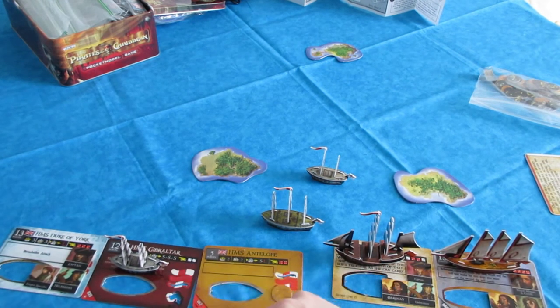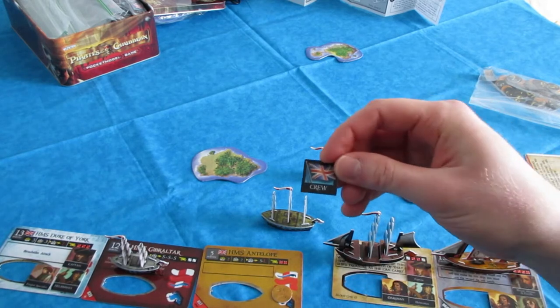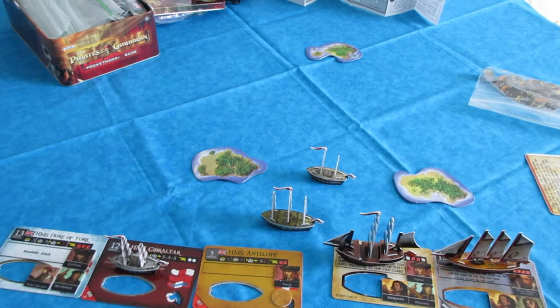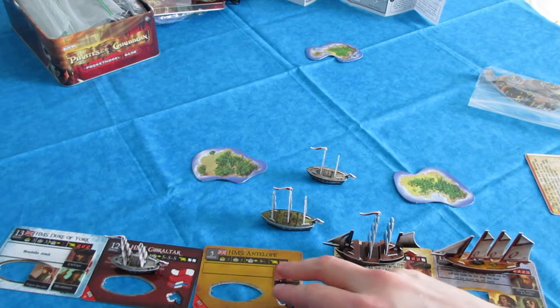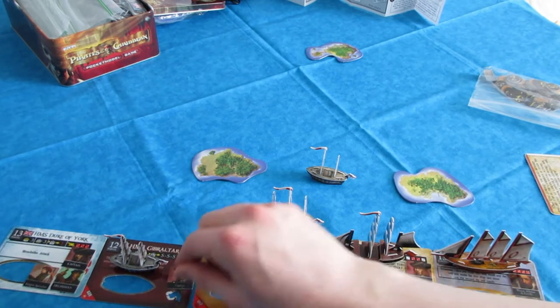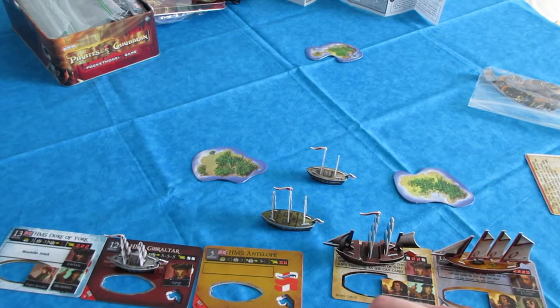A captain crew from another ship — this is an English crew — gives your ship special abilities. If he's on the Antelope, he takes up a cargo space as well. So now the Antelope is full because both cargo spaces are taken up. This can be filled any way you want: two equipment, two crew, two coins — whatever you want. But you cannot exceed the ship's cargo capacity.